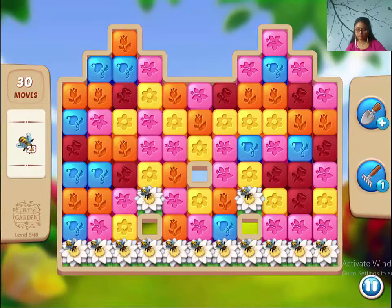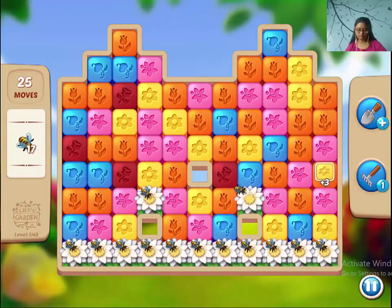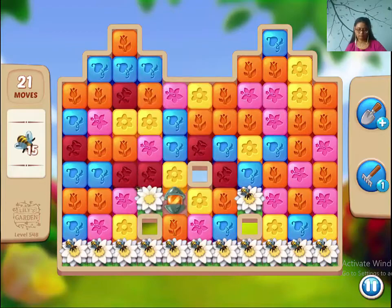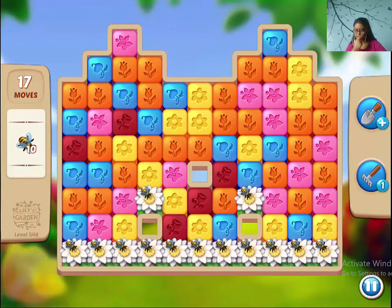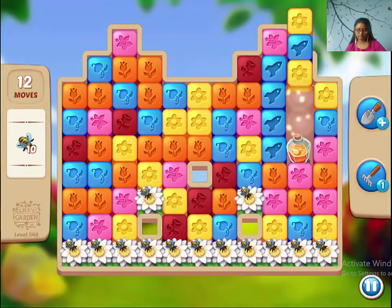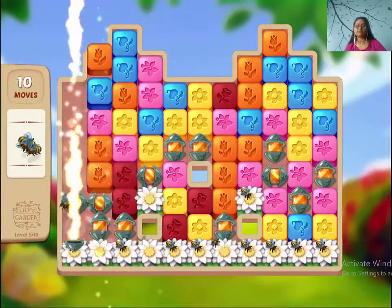Okay, the grass is gone. The bees — you will be needing a potion and a lightning for combination. Otherwise it's so difficult to cover up the bees.